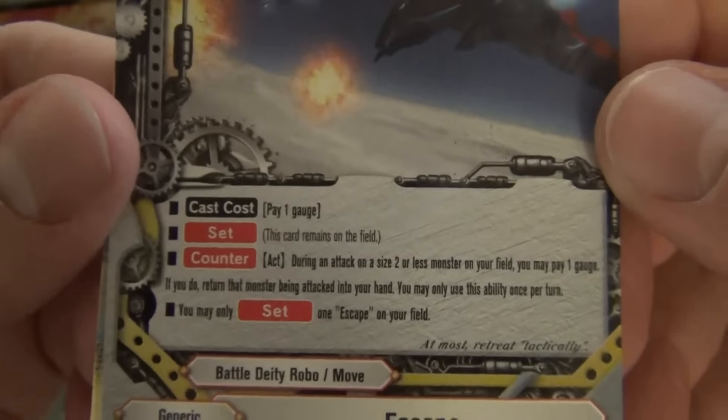Size 0, 3/1/1. Destroy this card and pay 1 gauge; if you do, destroy a size 2 or less monster from your opponent's field. It's not a counter though — that'd be crazy. It works for that Void Lord thing — this, that, and the Void Lord. Burn, burn, burn. That'd be really good.